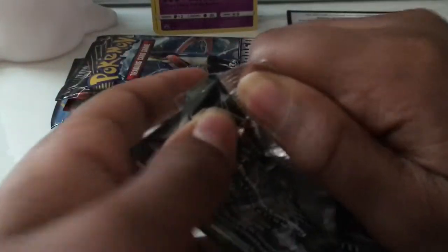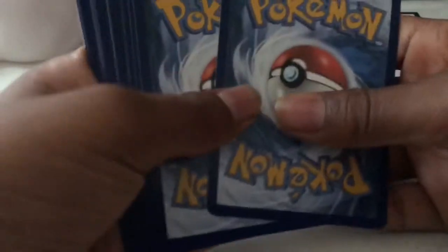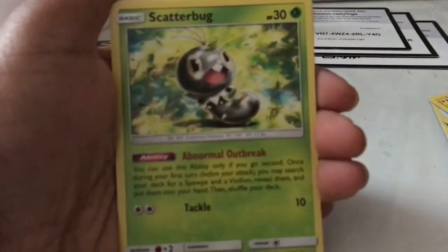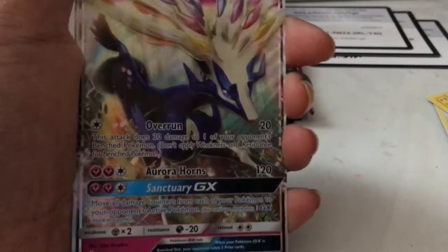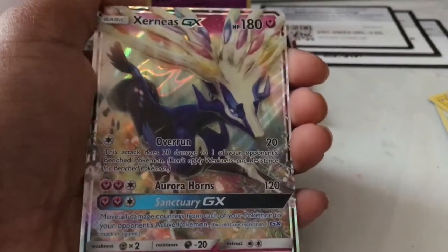Now let's go for a Sun and Moon Forbidden Light. Here's the code card. We get an Energy, Judge, Aquanoid, Metal Frying Pan, Helioptile, Scatterbug — it looks super cute in that artwork — Exeggcute, and then reverse Lady. And then — oh wow — an Exernius GX! The artwork is amazing, just zooming in on that. Looks incredible!